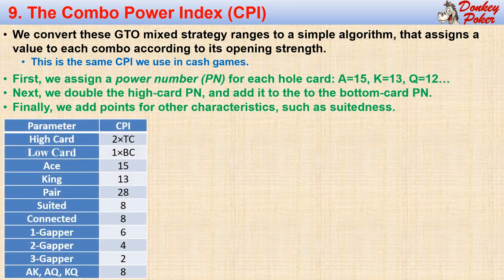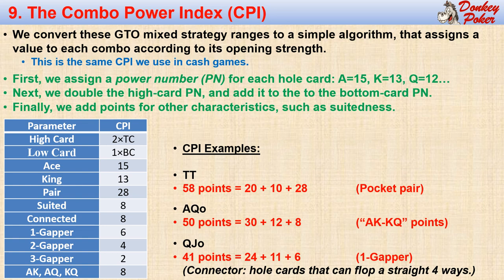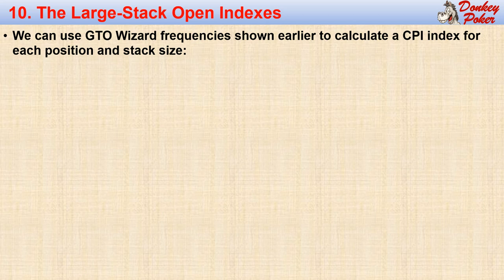For example, we add 8 points if the combo is suited and 4 points if it's a 2-gapper. Pocket 10s is worth 58 points: 20 points for the first 10, another 10 points for the second 10, and 28 points because it's a pair. Ace-queen offsuit is worth 50 points: 30 points for the ace, 12 points for the queen, and 8 points because it's an ace-king, ace-queen, or king-queen combo. Queen-jack offsuit is worth 41 points: 24 points for the queen, 11 points for the jack, and 6 points because it's equivalent to a one-gapper. Note that a connector is a combo that can flop a straight four different ways — since queen-jack can flop a straight only three ways, it's a one-gapper.